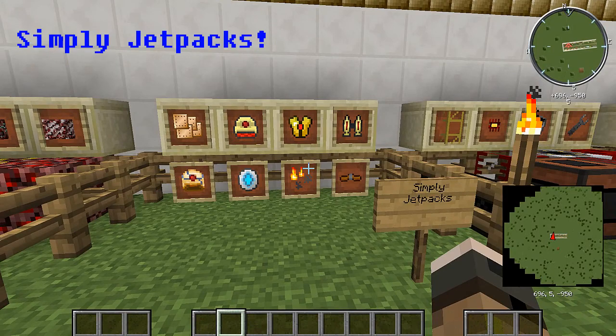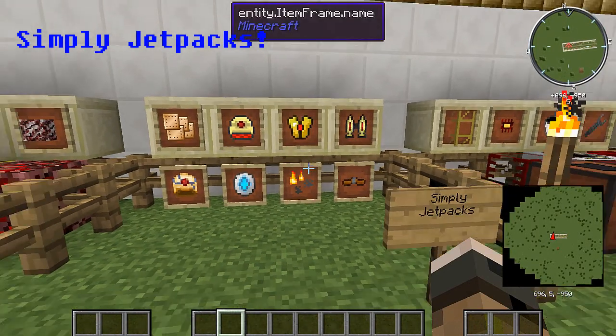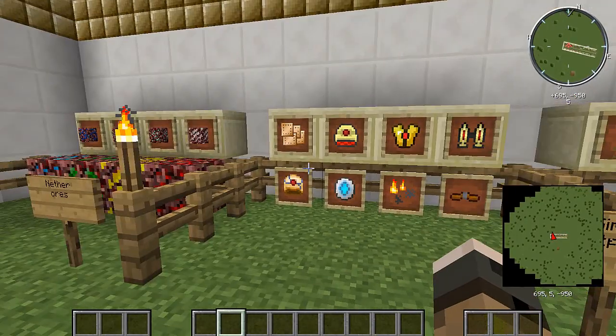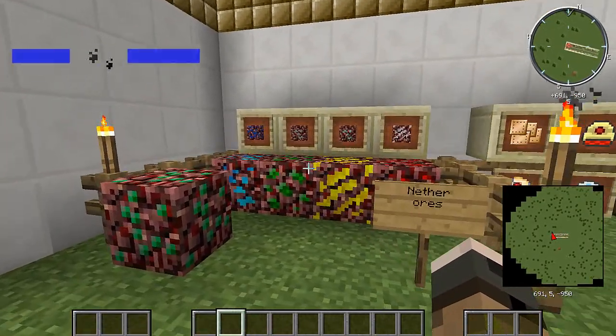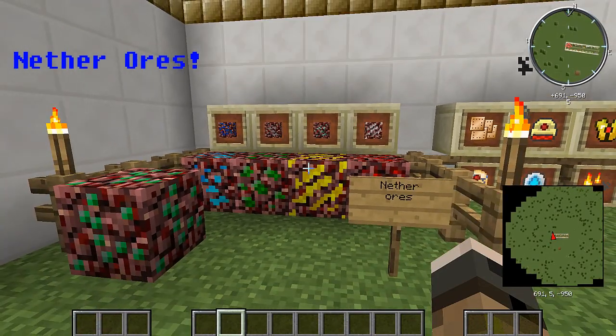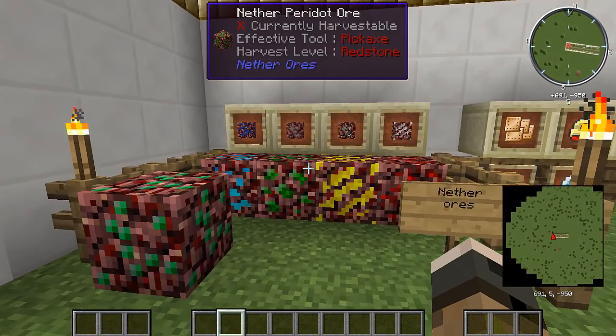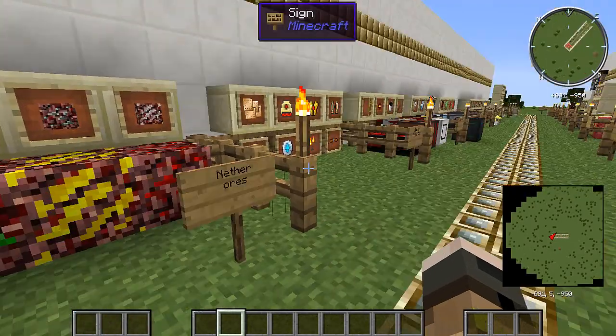Simply Jetpacks — jetpacks! A lot of jetpacks, a lot of upgrades, a lot of items where you can fly. Next, Nether Ores — I think this just kind of adds an overworld perspective to the Nether, because it has ores and different things like that.